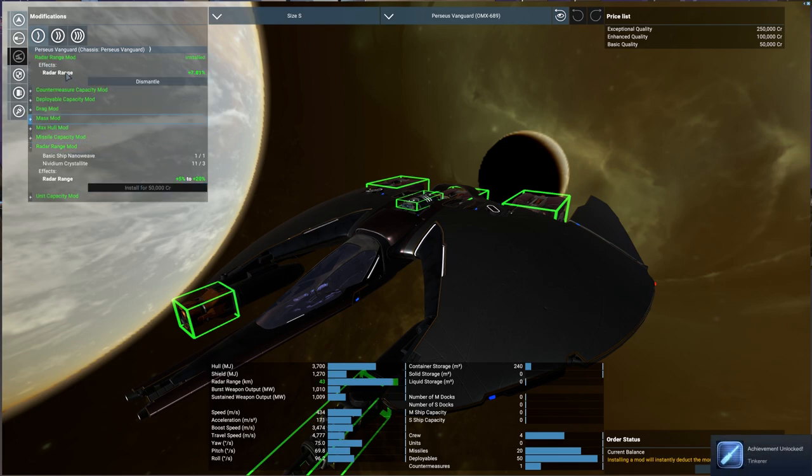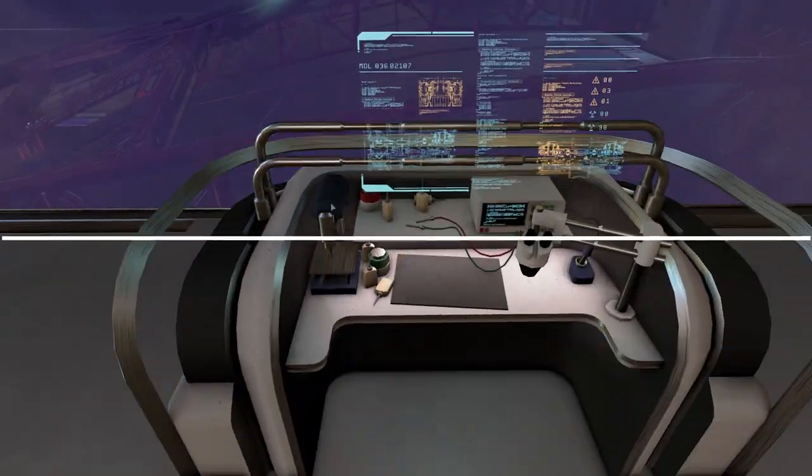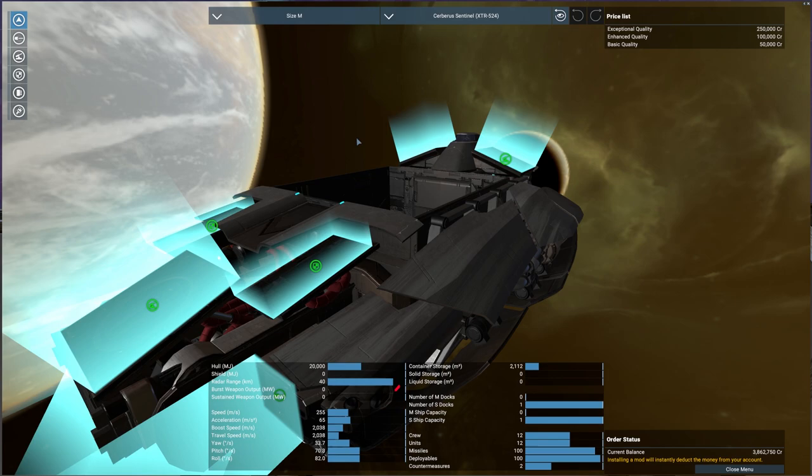Now, you don't need to go to the matching shipyard or wharf of the race of the shipyard. You can actually do it at any wharf or shipyard for any ship. I'll show you this Cerberus right here that we also have, that is also docked at this parented wharf — and as you can see, you can do your upgrades on a Cerberus here as well.